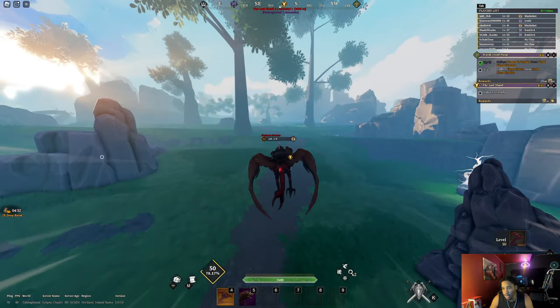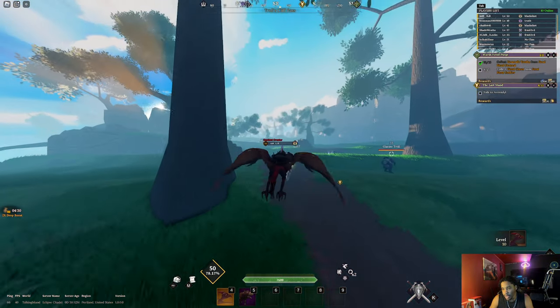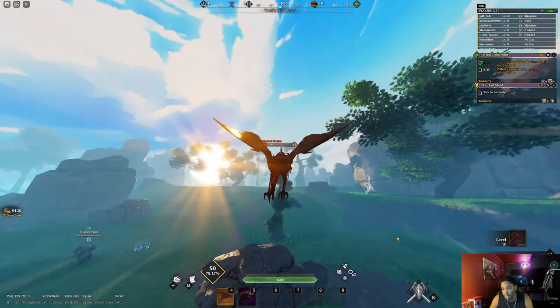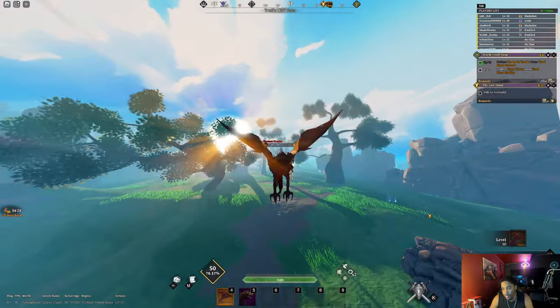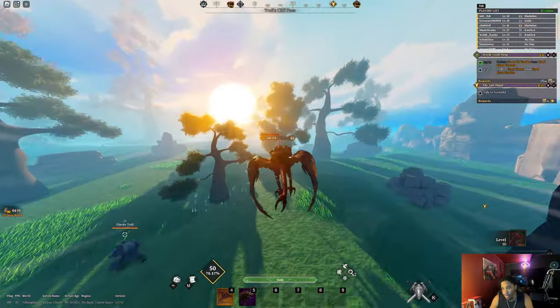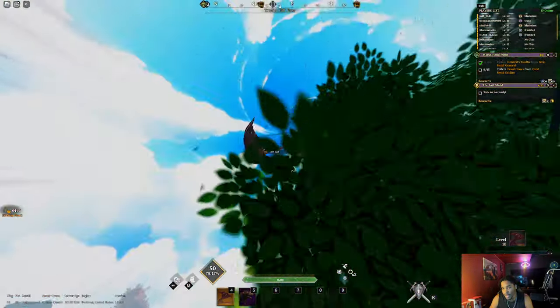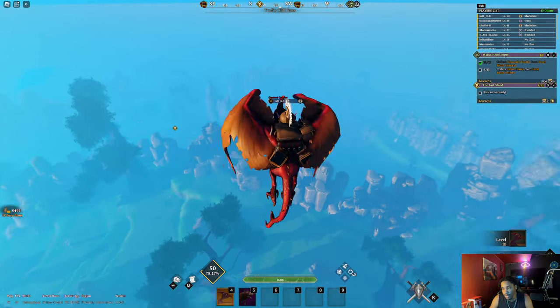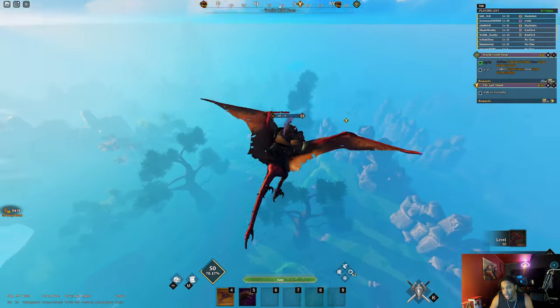Once y'all go up here you'll see some trolls — just keep going straight. The flying mounts fly pretty fast, and you have nothing in your way, no obstacles. You can literally fly as high as you want to.